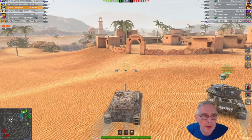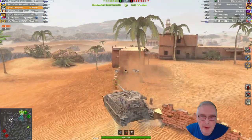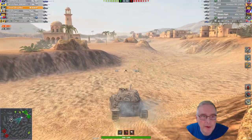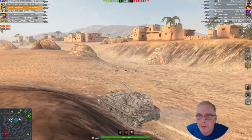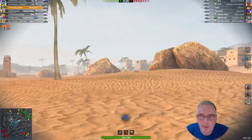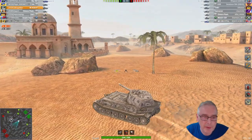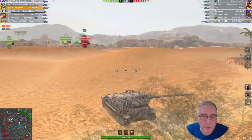Here we are on Oasis Palms this time, again in the VK4502B. I'm going to go over to the middle here — none of the team have gone to the left. We are top tier on this. Looking at our meds, we've got a Chimera, a Chimera and a T55 AR2 meds. They've got a Chimera and a WZ-121 — actually that's a T54 E1. So they've got one TD — it's a WZ-120. Looks like our meds have gone over to the left, which is good. Two of them have been spotted in the middle; I'm going to go and help support the meds. Three of them on the right.